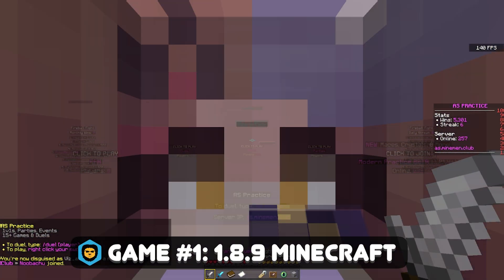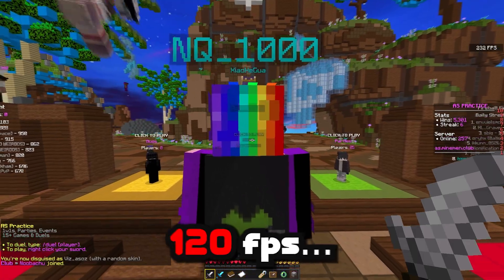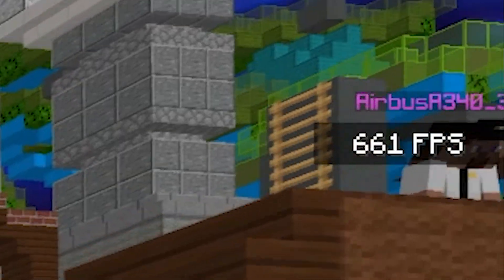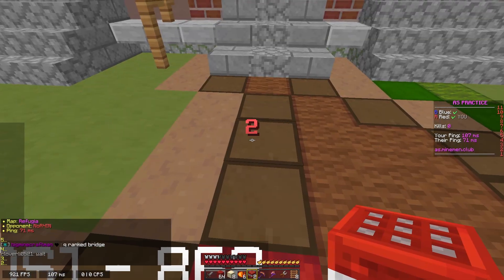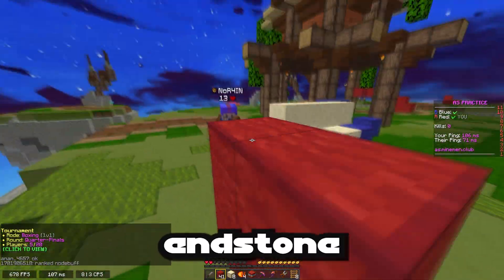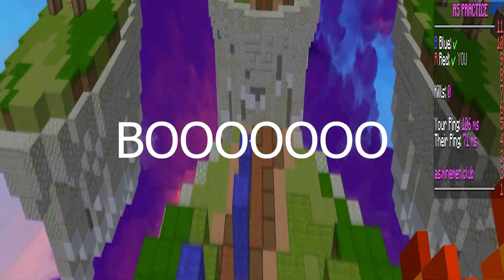We are in Minemen and we're starting off with 120 FPS — that's great. In the lobby we're getting around 600 FPS. We're in the first game and — wait, I just saw a thousand FPS! Oh my god.